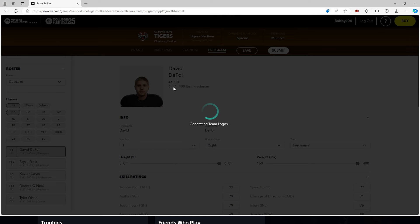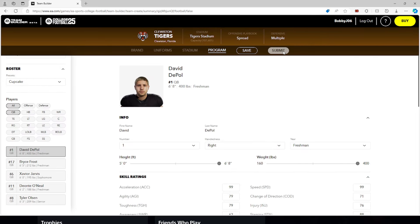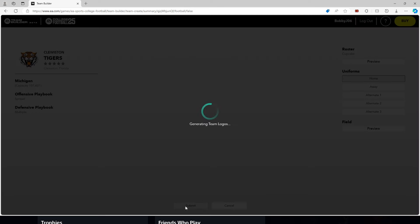We didn't change his name yet, but we're going to save. Let's go ahead and save that. And then once we save, you want to go and submit your team. Go ahead and click submit, and then click submit again.